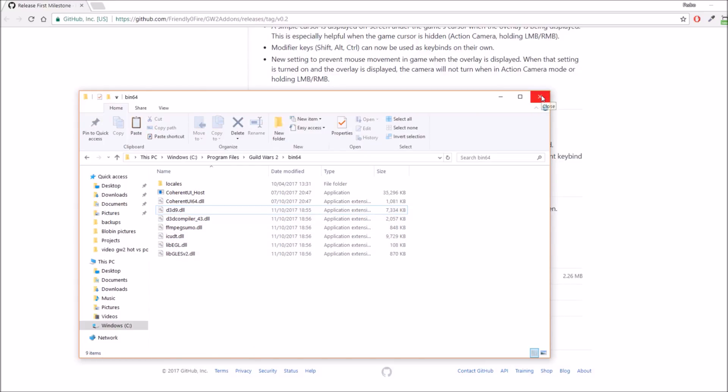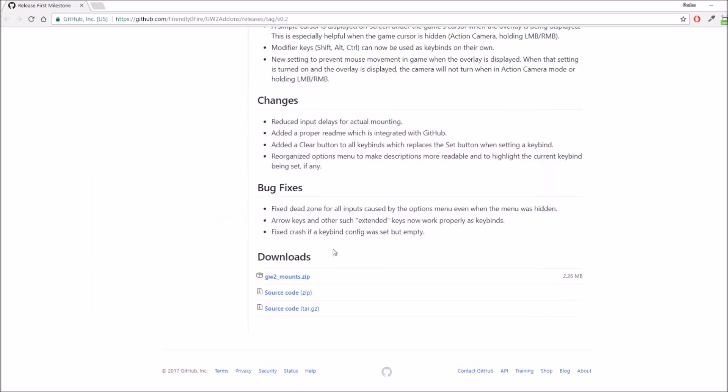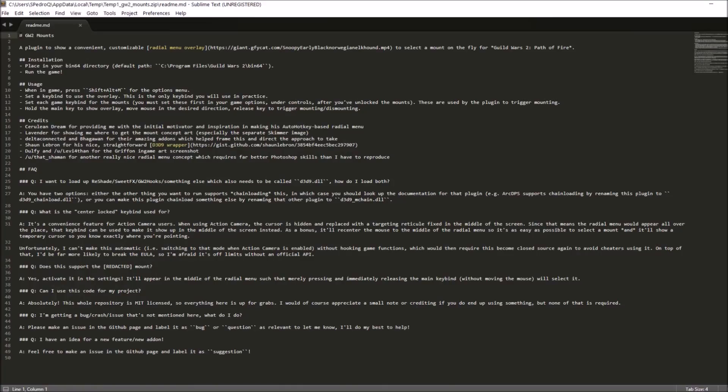There's one last thing you need to do in order for it to work in-game. If you check the README file, it says: once you place the file in the bin64 directory, you need to run the game. When you run the game, you need to press Shift, Alt, and M all together at the same time, and that will bring up the menu where you can configure your keybinds.